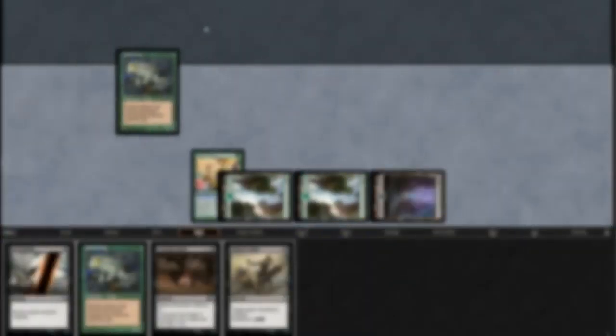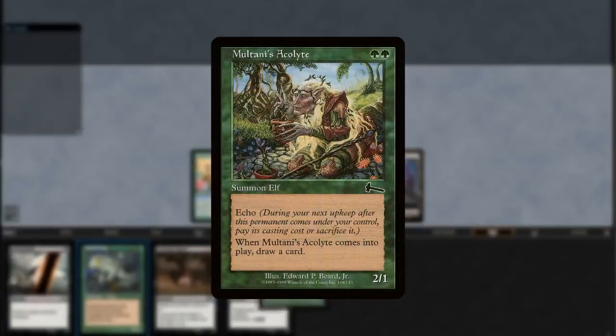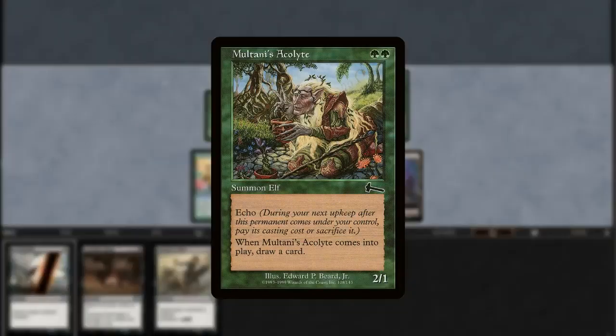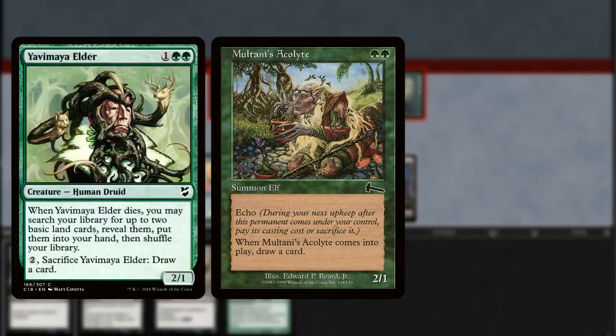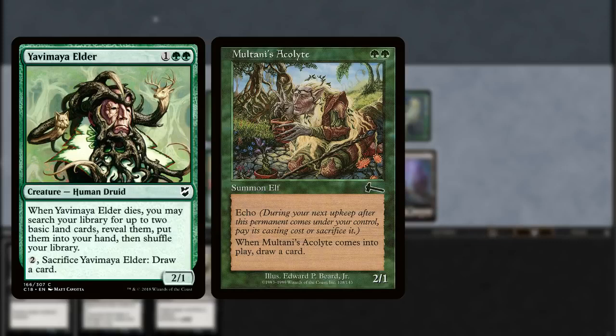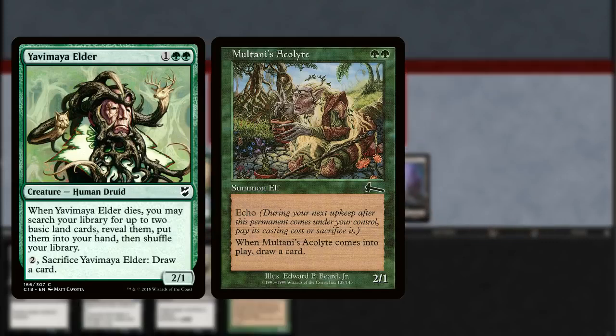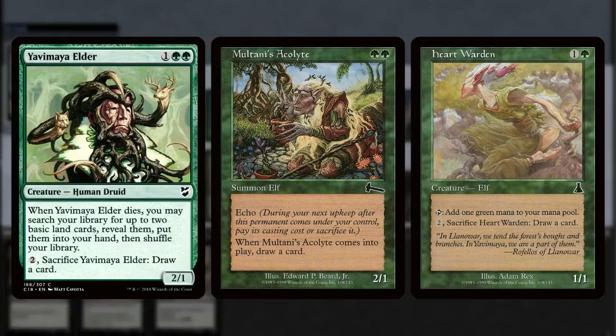Running our whole hand out to ramp is a surefire way to get hellbent. For this reason, I've included some cards to help us refill. Multani's Acolyte replaces itself when it enters the battlefield and is a serviceable beater in matchups where you've got to go fast. Yavimaya Elder is next and keeps drawing us into our lands while allowing us to draw our deck while we're comboing off, so we are sure to find our win condition. Finally, instead of a third Elder, we have a Heart Warden as a tutorable way to draw our deck while we're comboing off if we've got a Shred Memory in hand instead of one of these creatures.